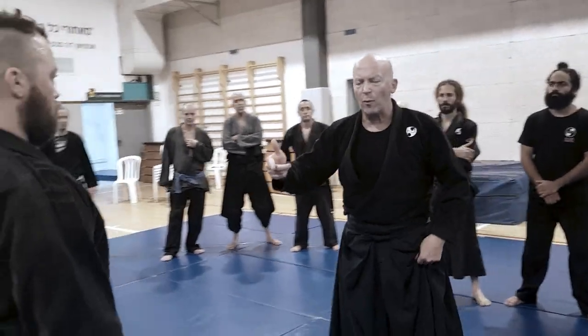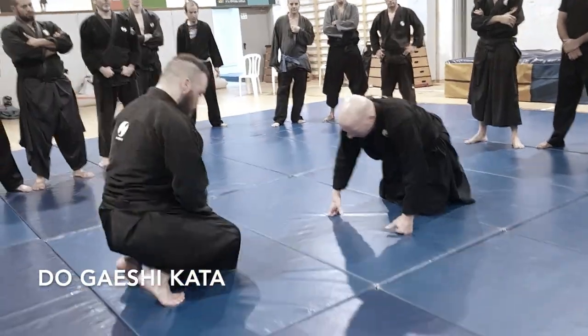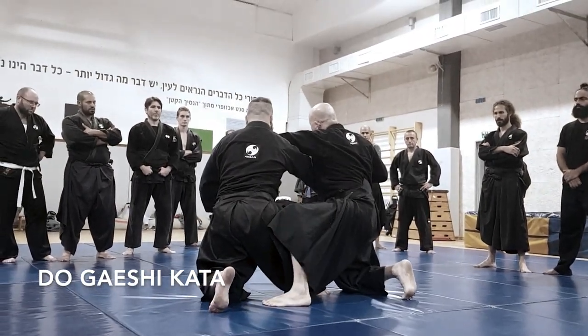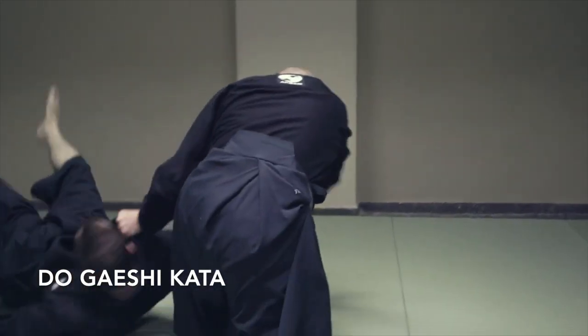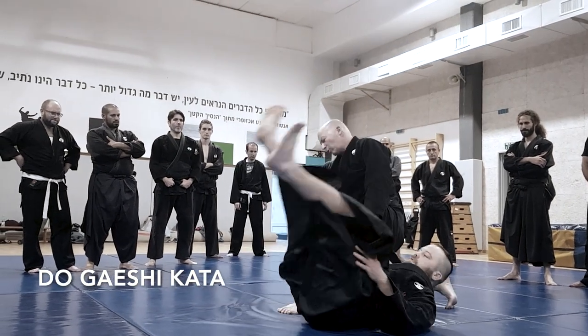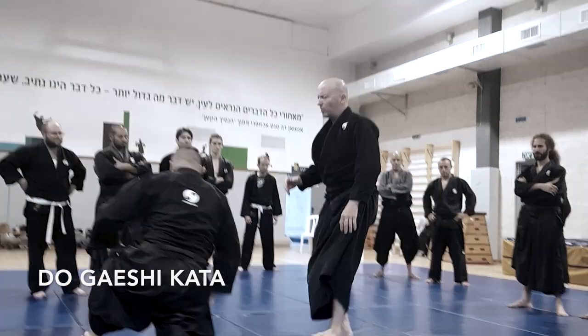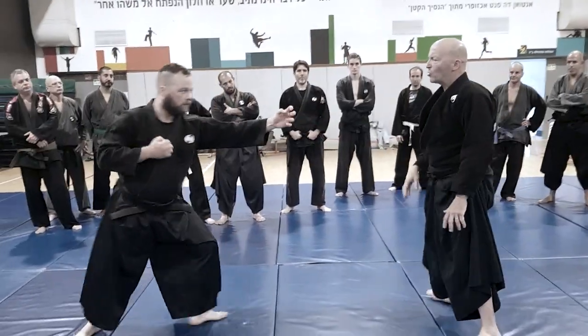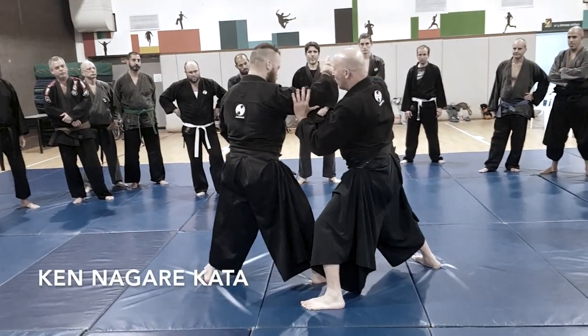We can see it on the floor when we do Doggaeshi — we start with Seza and the opponent attacks me, I go forward and then I throw him and turn him around, just like this. We can see it in several kata too; when he attacks the tsuki, I will do this.